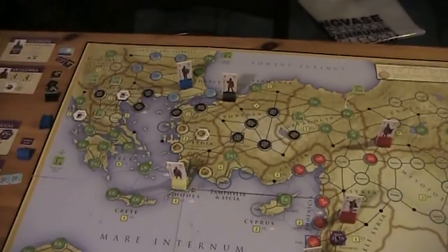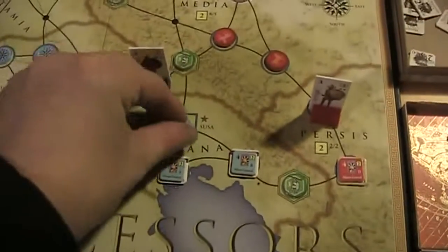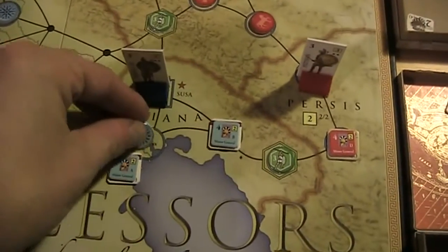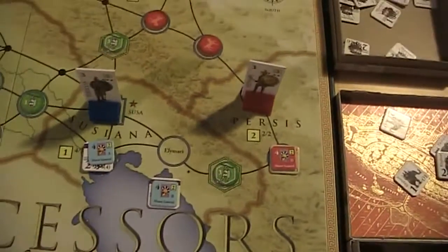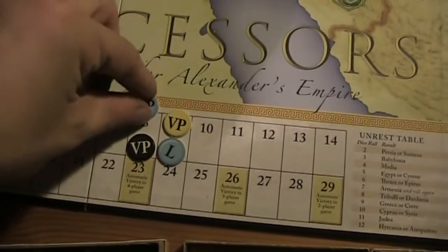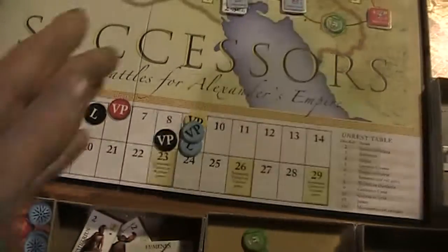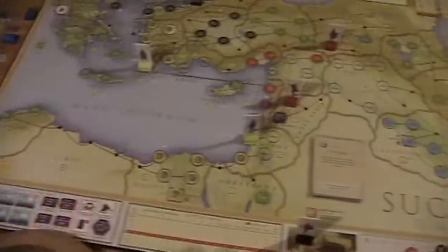The blue player during the surrender phase gains control over the city of Susa and also over the province of Susiana overall. That gives him one more victory point, and he is now even with the yellow player. But the yellow player will remain the usurper until the end of the turn, no matter what.